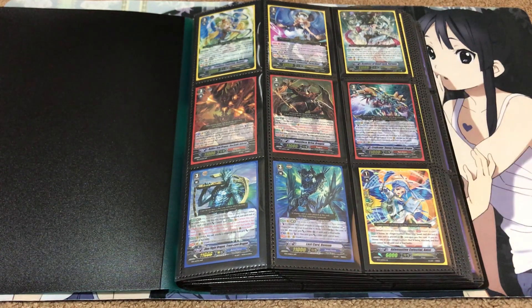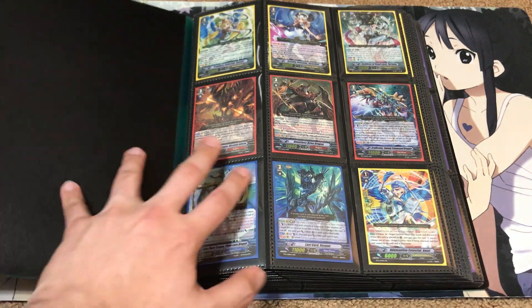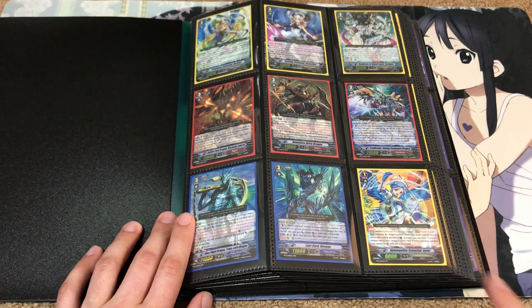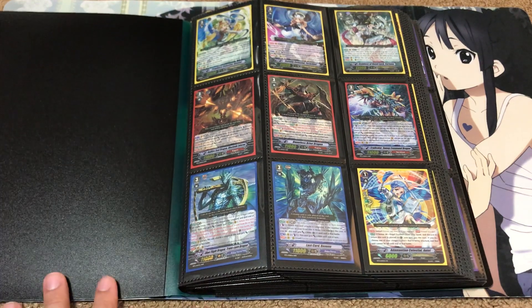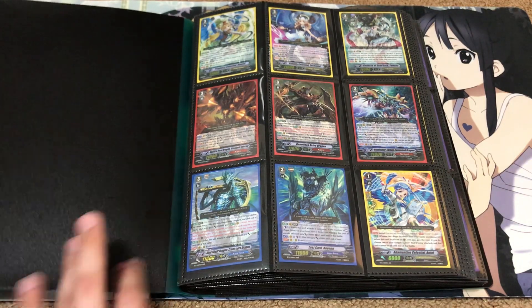Fortuna also got that first for Genesis before any of the other support, so we had the card when BT-10 came around. Also, Revenant, which was meant to be the support for the break rides before we got Tetra Drive Dragon for the Aquaforce limit break decks. For double rares, we also had new Perfect Guards for Celestials, since they focused on the two limit breaks for Angel Feather mostly in this set.